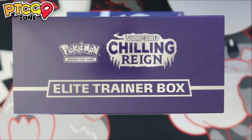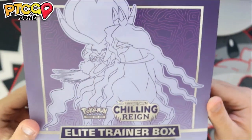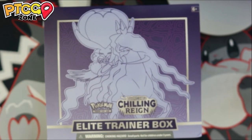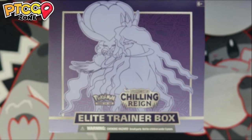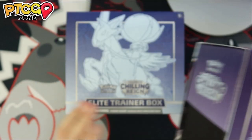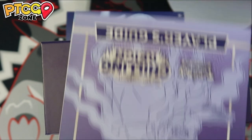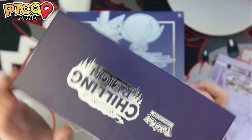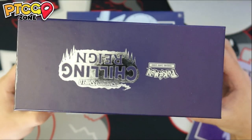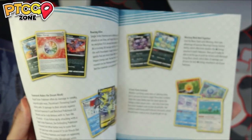We're going to get right into it — it's going to be a shorter video than the Booster Box we did recently. I took these out of the plastic since it's a little difficult to do on video. We're starting with the Shadow Rider version. They did this similarly in other sets like Battle Styles — two different types of ETBs with different box art, different branding, colors, and the dice and counters are different. But other than that, you get pretty much the same stuff from each product.